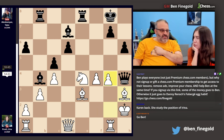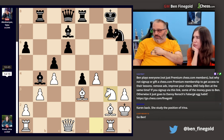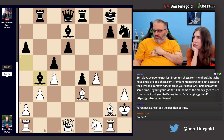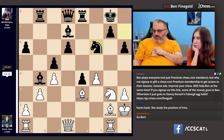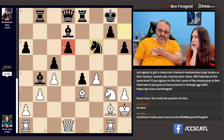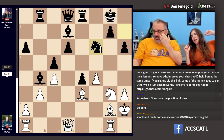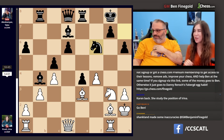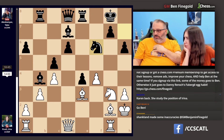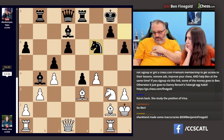Then the rook is protecting everything — you can't play here. I didn't understand why queen takes d6 was a blunder, because then this wins. If you don't see that move, you play queen takes d6. Oh, because that's what I'm saying — if you see that, you're like 'oh, I can't play queen takes d6.' The queen's on the correct diagonal here, but it's because the knight's here.